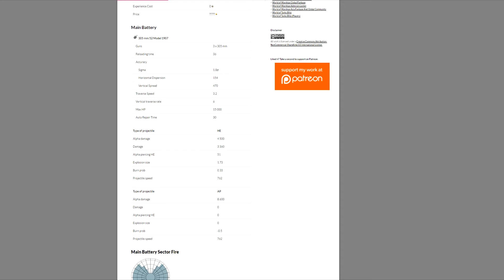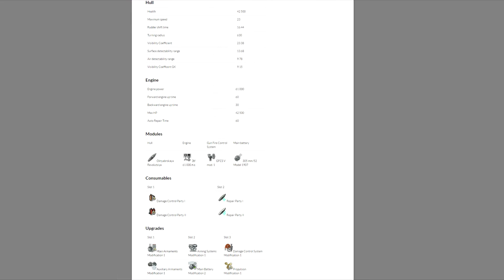But here's where it's not very good - the AP. AP alpha damage of 8,600. That's not that great at all - that's like 2,000 to 3,000 damage behind some of the other ships at tier 5. So the ship's definitely going to get buffed, but how much and to what extent we don't really know. This next slide shows basic consumables, nothing special - doesn't seem to have any special characteristics right now.